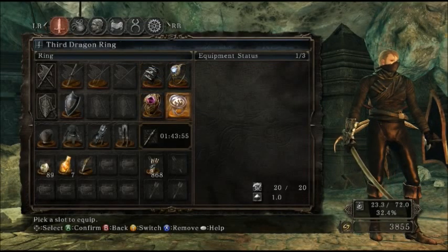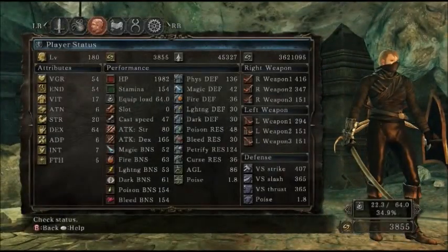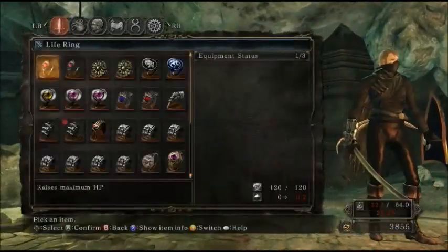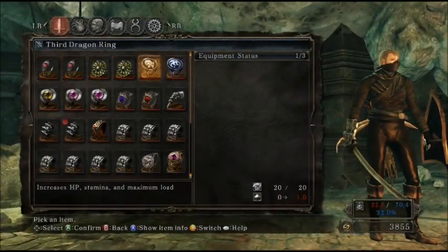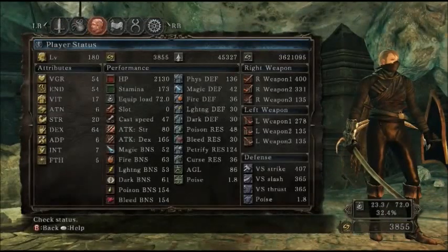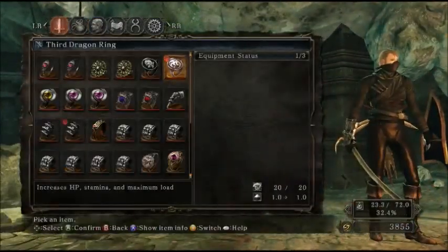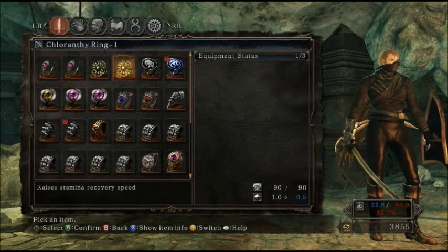The other thing that will increase your damage is if you take off certain rings and put on certain rings — notice I do more damage now. So that third dragon ring, if I have that on, you'll watch my damage go back down to 400, which is quite a significant difference. So you gotta ask whether some of those things are worth it or not.